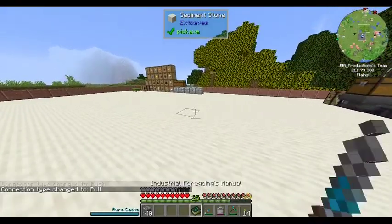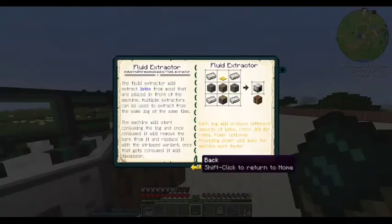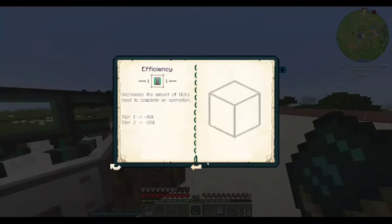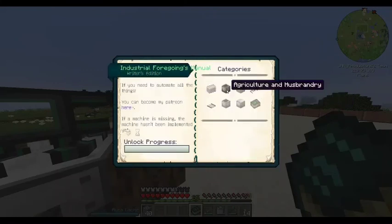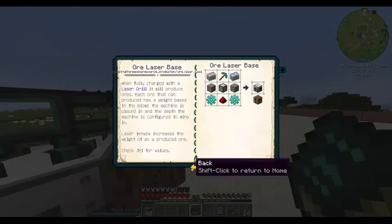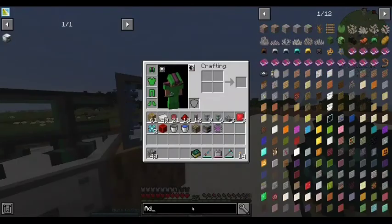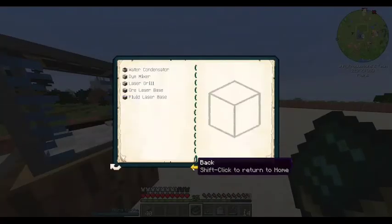What kind of machines am I going to want to make? We've got 212. Efficiency would be nice. The dissolution chamber I'm going to need. Why don't we look at the laser drill — the ore laser base — for that I need some iron ore and an advanced machine frame. The laser drill requires a simple machine frame. What does it take to make an advanced machine frame? Okay, not happening anytime soon. Well, maybe soon.